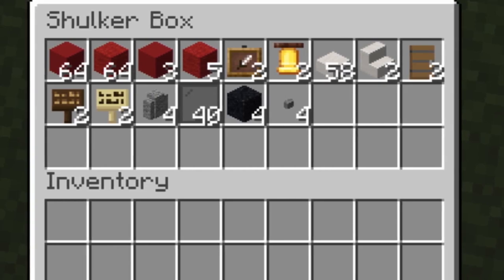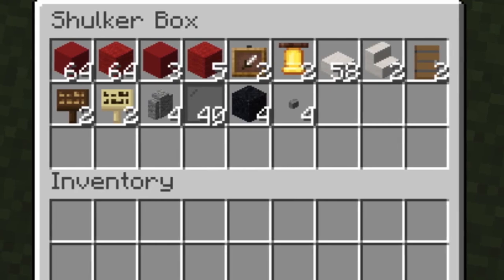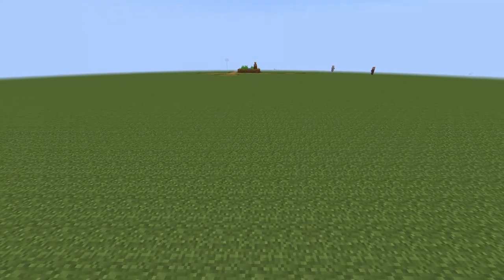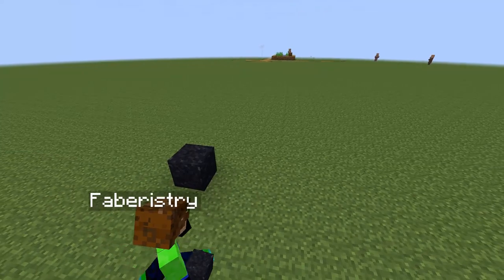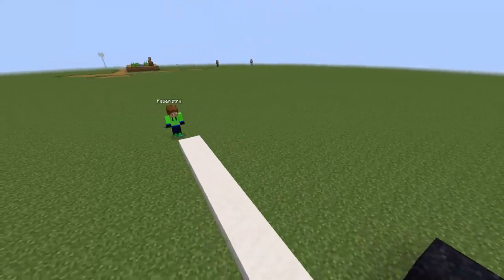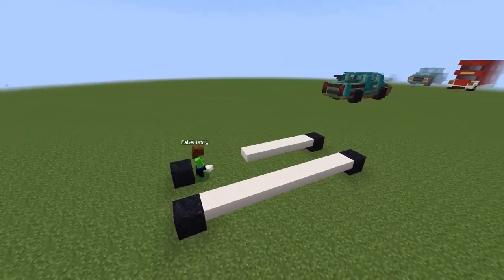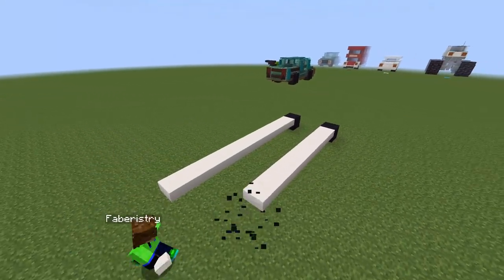You'll also need 3 doors, 2 item frames, 2 bells, 2 dark oak signs, and 2 birch signs. Start by placing 2 black concrete powders 2 blocks away from each other. Then build out from one of these 10 blocks using smooth quartz slabs, then place another black concrete powder — make sure to do this on both sides. Then fill in the gaps between the two smooth quartz areas.